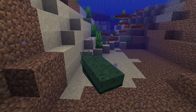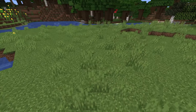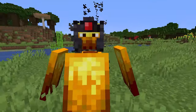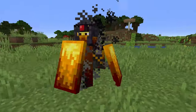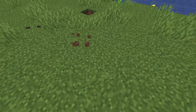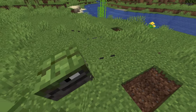Next up we have the Outvoted mod, which adds some creatures that used to be in the Minecraft votes but never made it into the actual game. So far there are three mobs in the mod. First up there's a blaze-like creature that has shields going around him, making him very difficult to fight — he has some different attacks than the actual blaze. Next up is the Great Hunger, a mob that will go underground and open up its mouth so if you walk into it, it will clamp down on you.